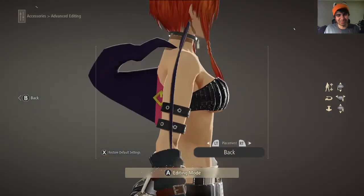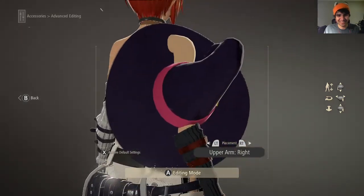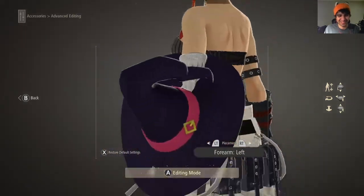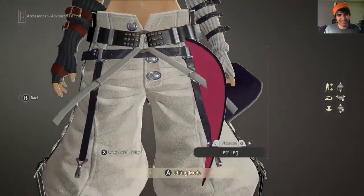Waist. I can put a hat on my back. I can put a hat on my ass. This is advanced editing, folks. There is a lot of customization I can do here, and this applies to all the accessories.